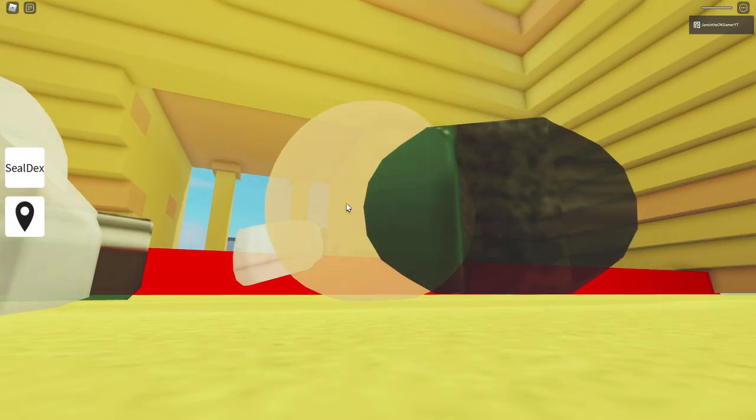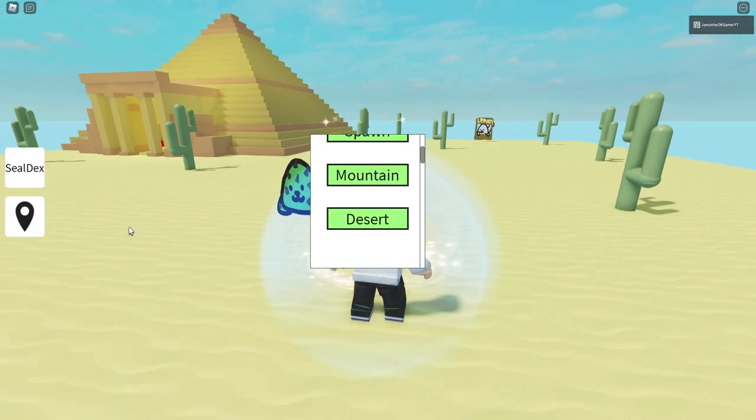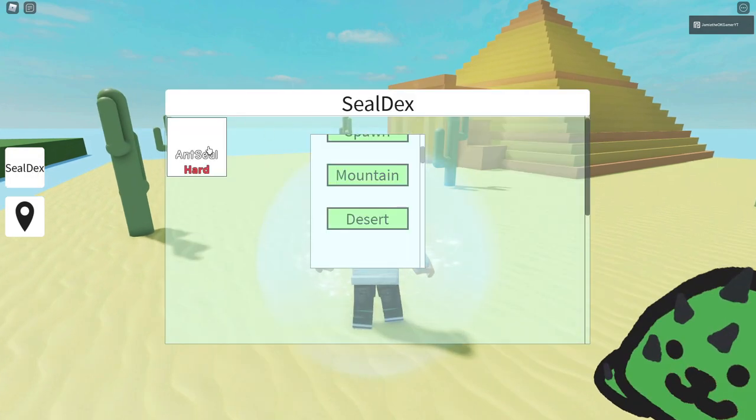Dang it — oh what? I hit my head. I just realized, look at that — there's even a fast travel. That is pretty cool. And a seal dex. Ant seal. Why is it... there's only one?